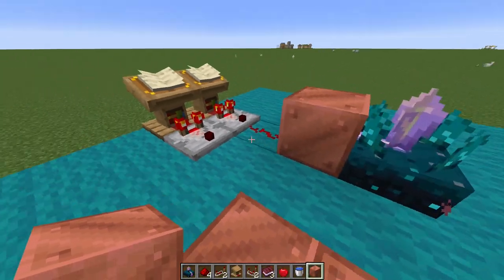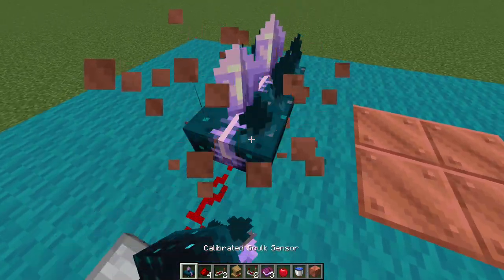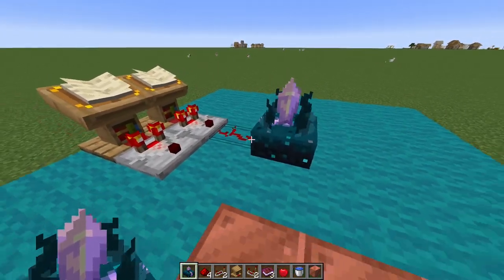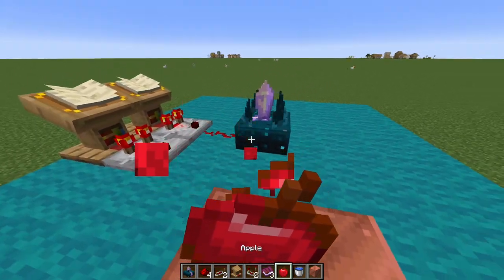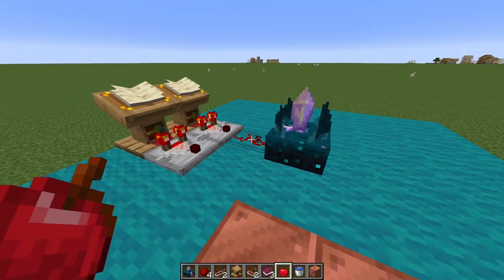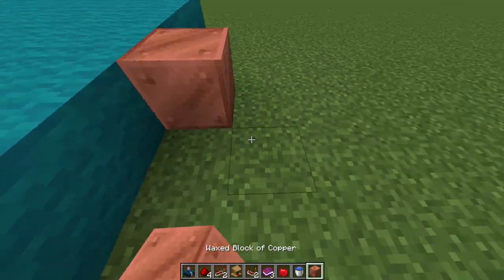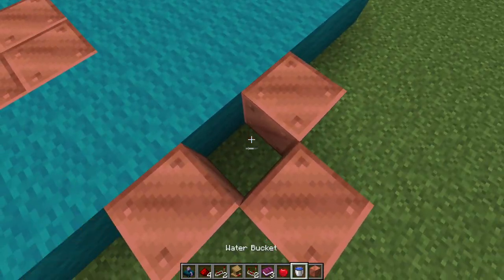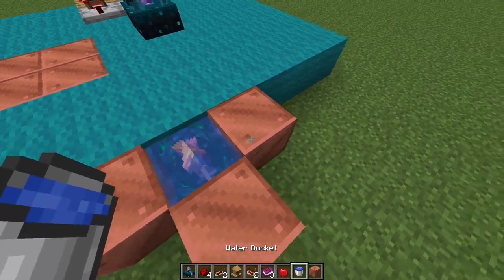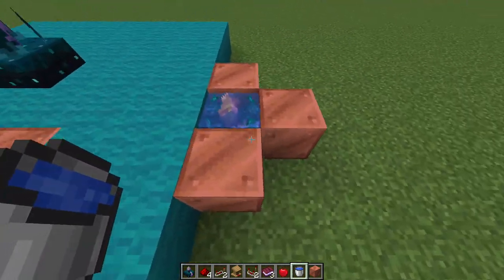Okay, I can't waterlog it because I need to put the thing there to have it work. This is going to be set to when I eat an apple or eat anything. So I can't waterlog it - slightly nothing. I'm wondering why I want to waterlog it.